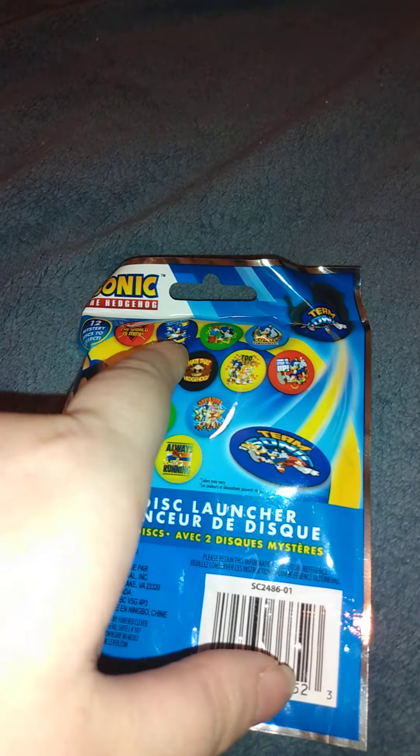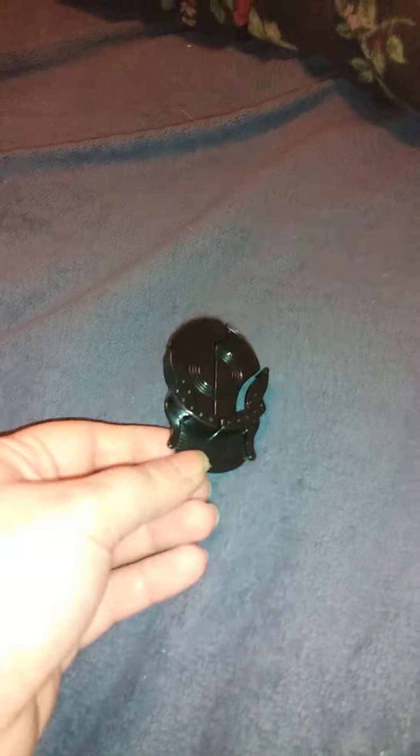Six, seven, eight, nine, ten, eleven, twelve. I had to cut them all open so I could get into them, since they're hard to do one-handed. Let's get into what we got here. The first thing is the disc launcher — I won't explain how it works, it's just a plain disc launcher. They all come with the same one, so I'll pull out all the discs.